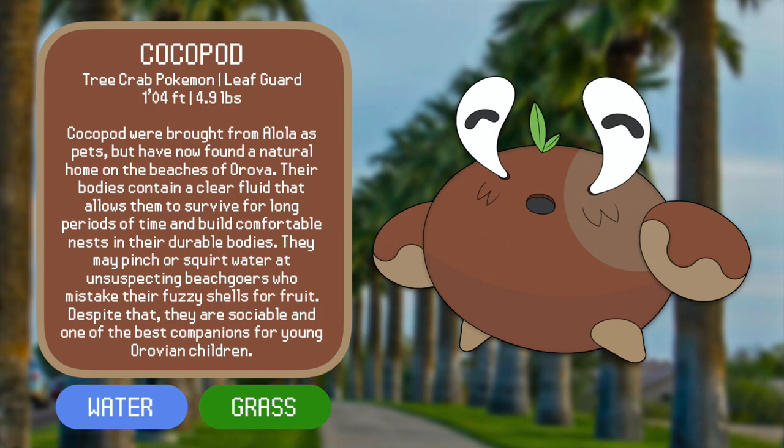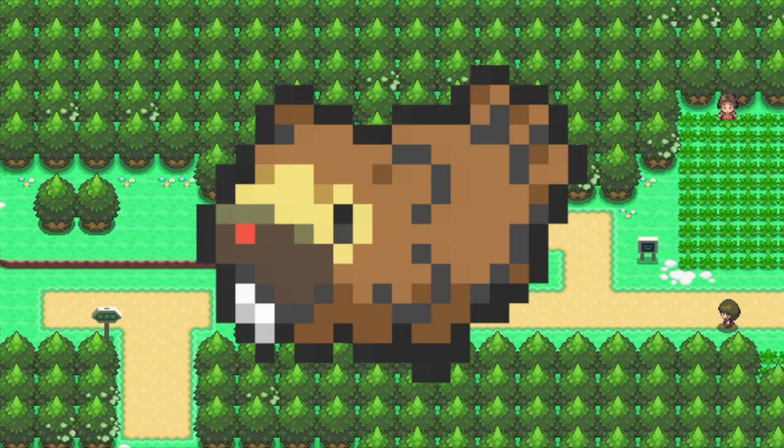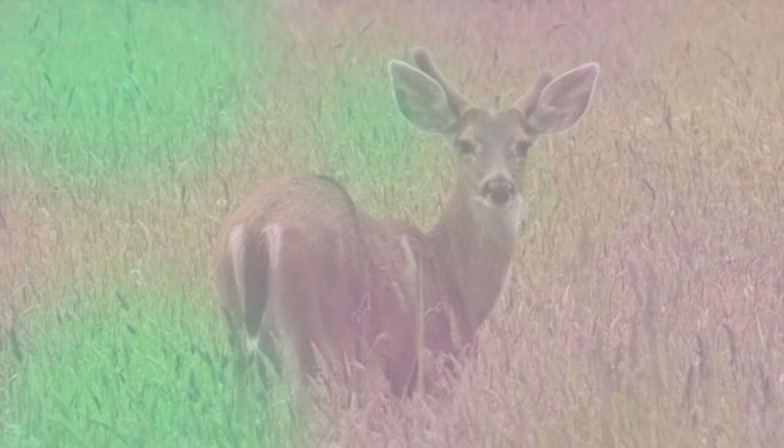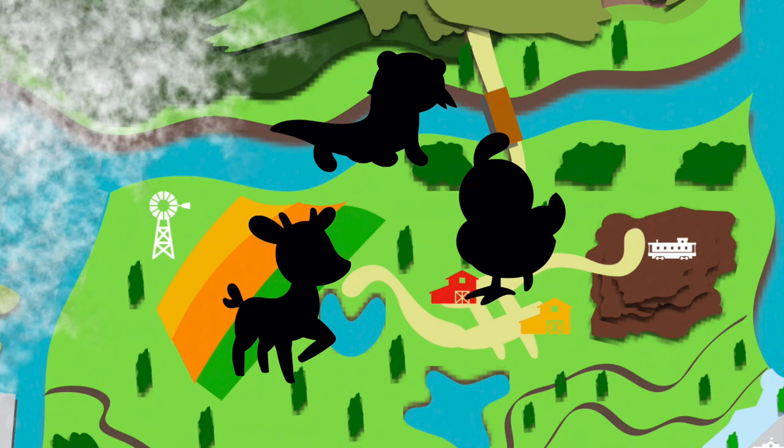If you haven't seen those, please go check those out. But anyway, today is the long-awaited introduction to the Route 1 encounters — the standard normal-type rodent and bird Pokémon that you find at the beginning of each game. I've actually struggled to make these designs more than any other in the region so far, because I wanted to find the perfect animal inspirations to encapsulate the spirit of California. After all, these will be some of the first Pokémon that we think of when we think of the Aurova region. So let's pinpoint some iconic California animals and get going.